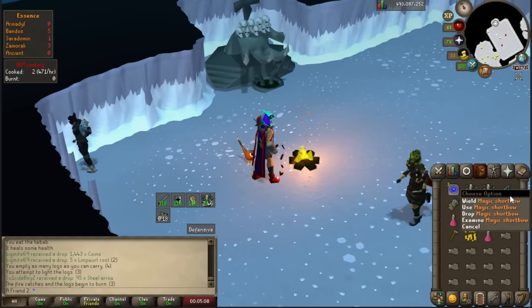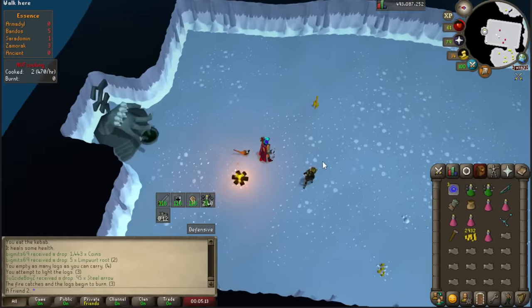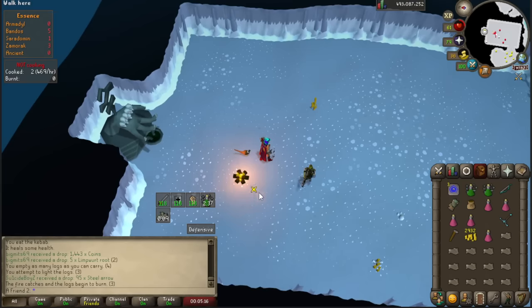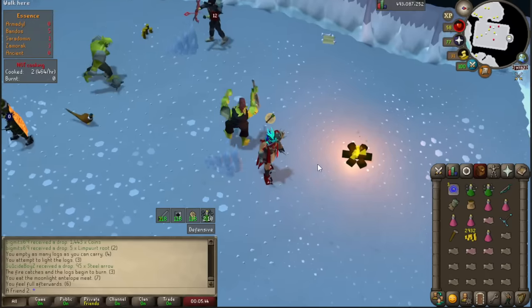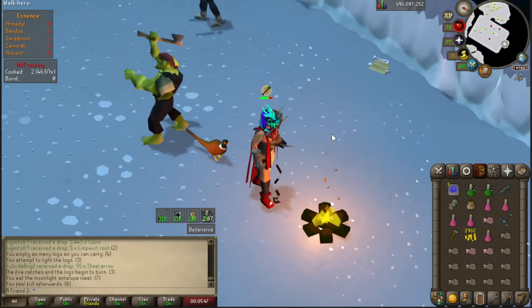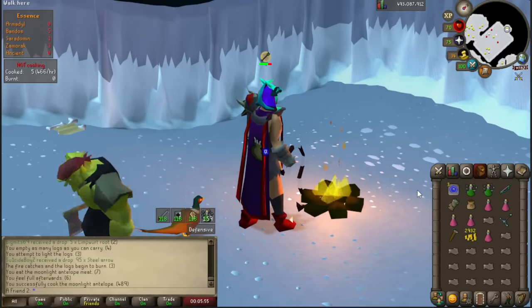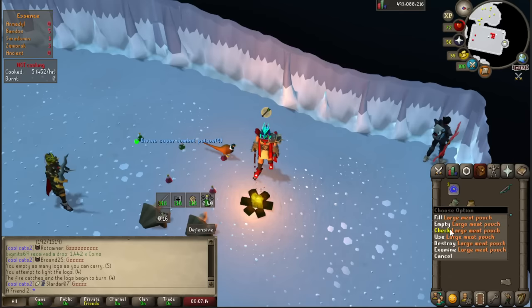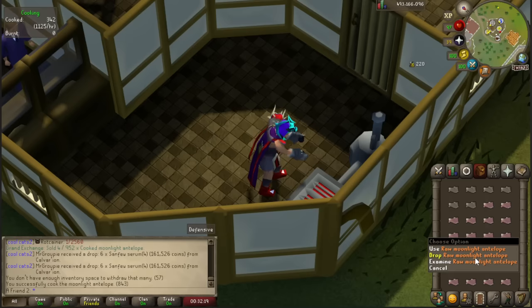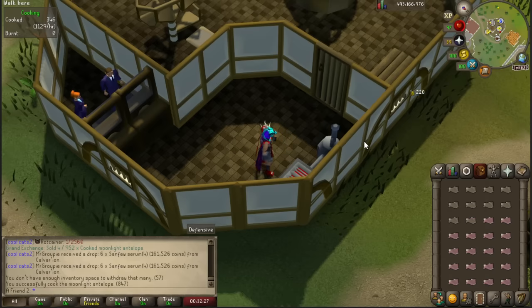You could just bring a tinderbox — it's a fancier way to do it if you're already using range. It does not work with a Twisted Bow, which is weird. I have a feeling they may fix that eventually so it works with the Twisted Bow, since this could be a nice meta. Max cape works as all capes, so bringing a max cape would be a much better option. The raw meat costs 2,500 GP each and when cooked becomes 3,100 GP — roughly 500-600 GP profit per cook.